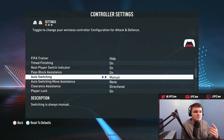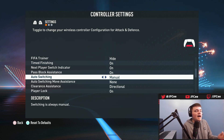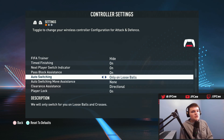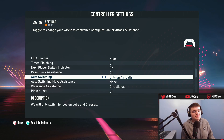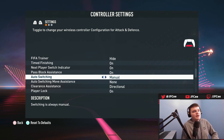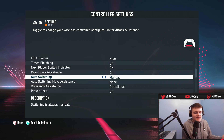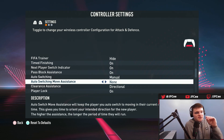Auto switching: there's manual, only on loose balls, only on air balls, automatic, or on air balls and loose balls. I would personally have this on manual. I don't want a crazy auto switch that totally messes up a defending play — that can happen more often than you think. If you have it on manual your players will basically never auto switch, you'll have to do it yourself, and it's pretty easy to get used to.